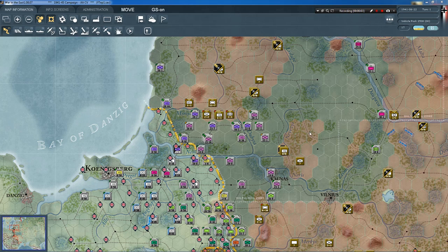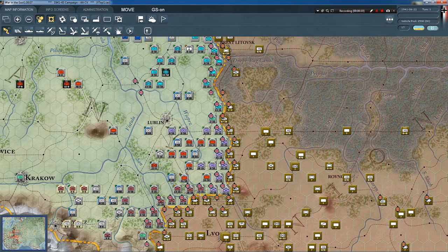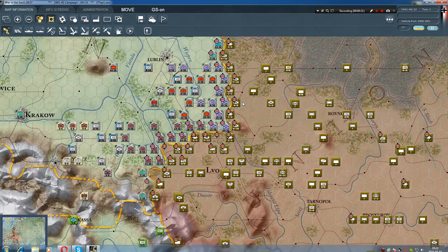Hello again my friends, welcome back to War in the East, the German campaign. We have already completed groups for Army Group North and in this episode I'm taking you to the Army Group South. We are facing tremendous Russian forces opposing us — they have grouped here their best units, but no worries, we will deal with them accordingly.